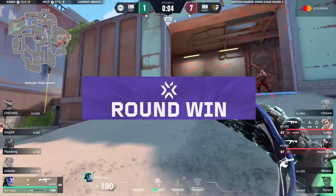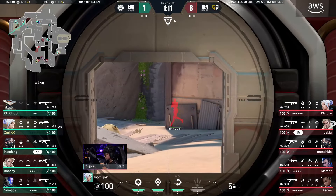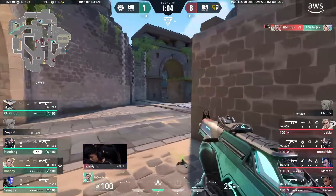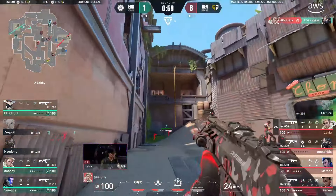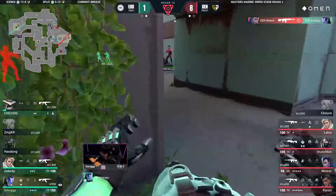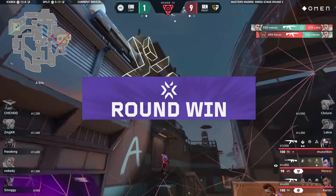The team that didn't fear Gen G are just getting ruined. A retake wall on B lets them get close from middle. Nobody is going to try — he's got some support but again there's a smoke to deny them. Meteor in an aggressive position just doesn't seem to be missing a beat, stolen away by karon in the end.